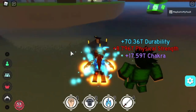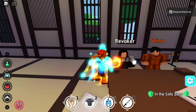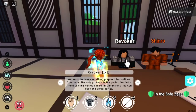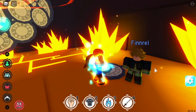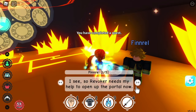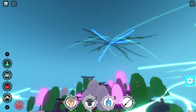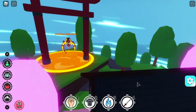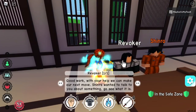Now you can see I already have the two auras. Time to go back to Dimension 1 and talk to Revoker. Make sure to equip the Yin Yang Sword, the Shocking Inferno Aura, and the Shocking Inferno Body Aura. Then go to the area where you can locate Finrael. After talking to Finrael, he will open the Portal Rift. Go back to Revoker to complete his quest.